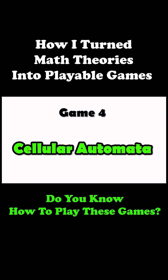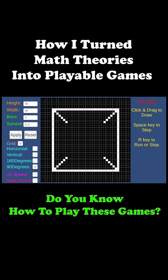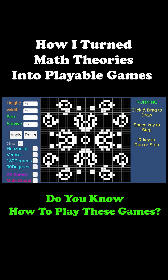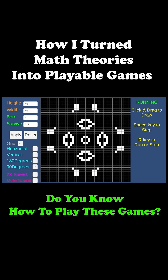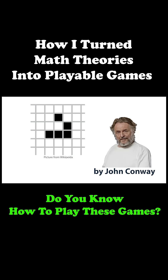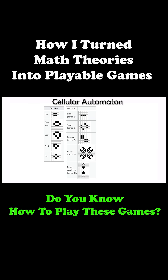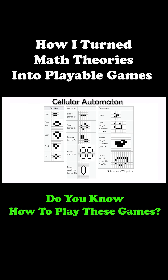Game 4: Cellular Automata. You draw a pattern on a grid, hit play, and watch it evolve according to simple rules. Patterns move, grow, or disappear in ways you'd never expect. This game is inspired by John Conway's Game of Life, a cellular automaton that shows how complex behavior can emerge from just a few simple rules.